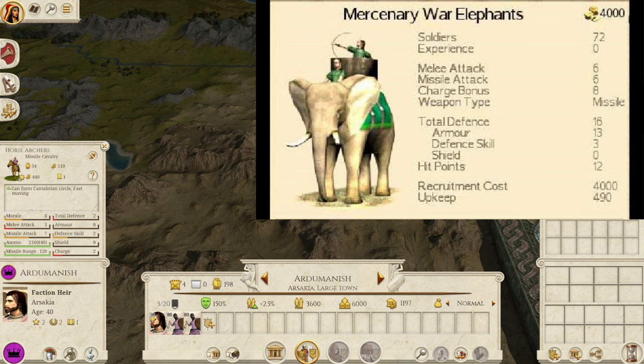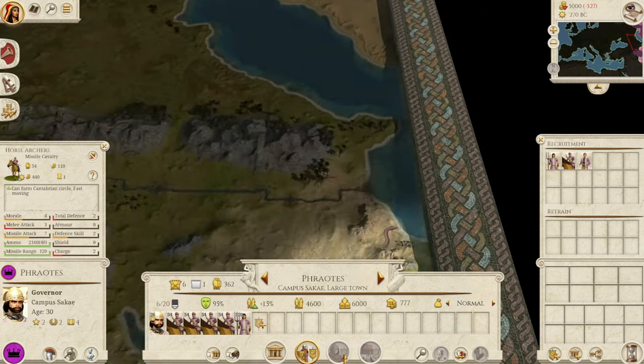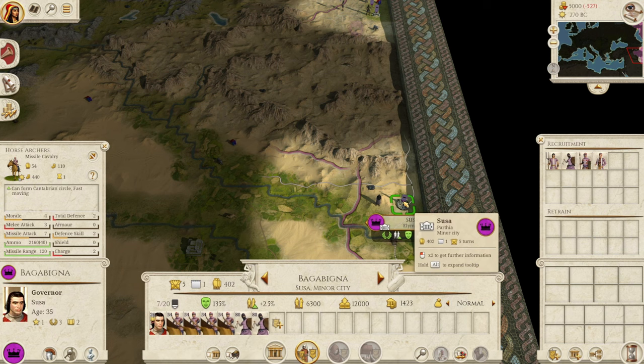War elephants are hugely expensive at 2,520 recruitment and 490 upkeep. Urban cohorts had a recruitment cost of 860 and an upkeep of 320, so you can practically run three horse archers per one urban cohort. Early game, if you are playing as Parthia or Scythia and recruiting anything other than horse archers, you need to reconsider — these are the cheapest, most overpowered units in the game.